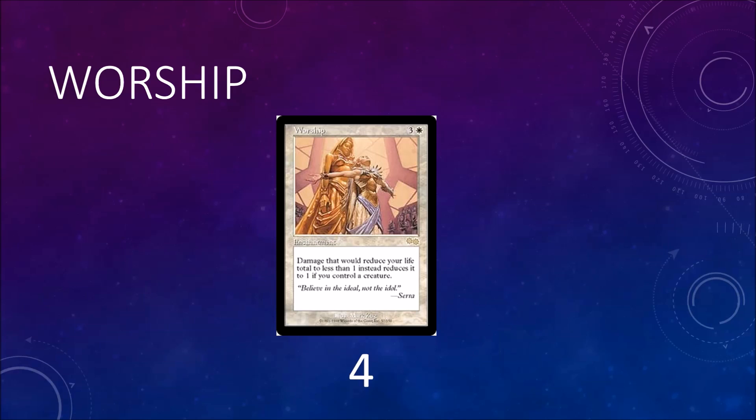This is where Sylvan Caryatid comes into play - it's a mana ramp creature and it's good with Worship because it can't be targeted or removed. This deck does have problems with Wrath of God, Supreme Verdict, Damnation, and cards like that. But a lot of decks aren't playing those cards anymore, so I think this deck is in a decent position right now. You want to play Worship when you have a hexproof creature.